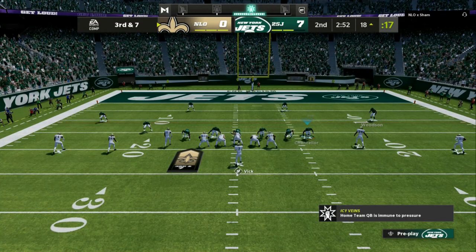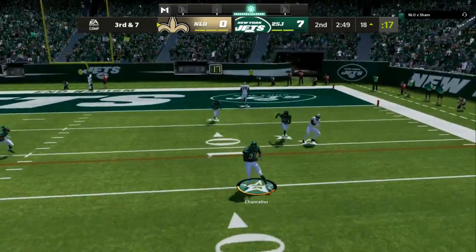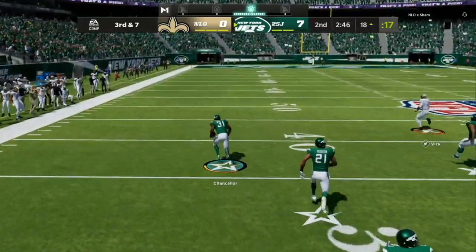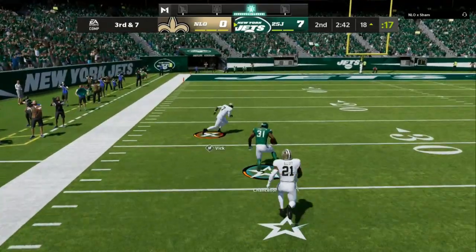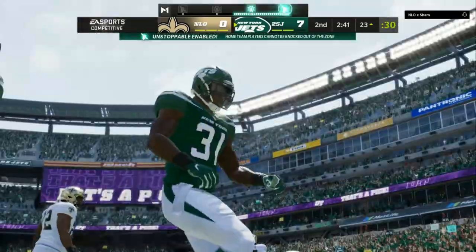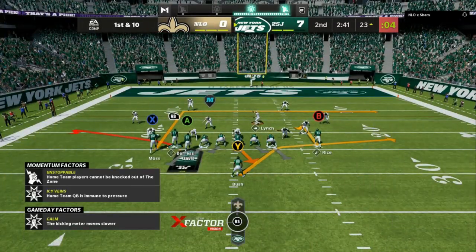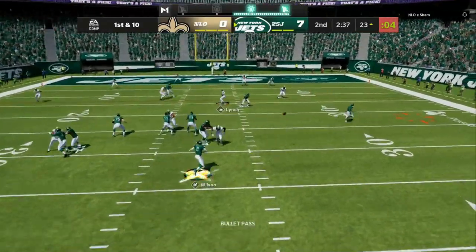Always make sure you are blitzing your opponent, and then always make sure you are bluffing your blitz. Now we are dropping into coverage with the Cover 4 drop. I've got my zones set on five-yard purples and fifteen-yard blues. Once you have a lot of people in the box, they are expecting a heavy blitz, but then it's coverage and he's going to make a bad read.